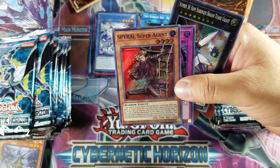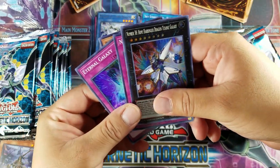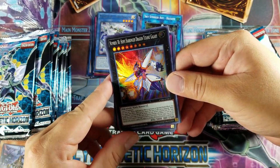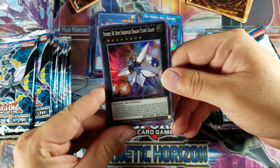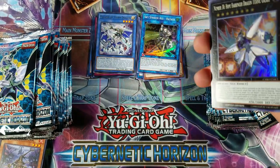So we got another Eternal Galaxy, Spiral Super Agent, Necrofusion, and Number 38: Hope Harbinger Dragon, Titanic Galaxy. Actually a really good promo reprint right here — I think it was like $10 or $15 before or something like that.